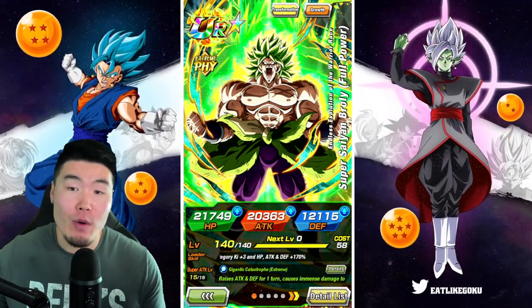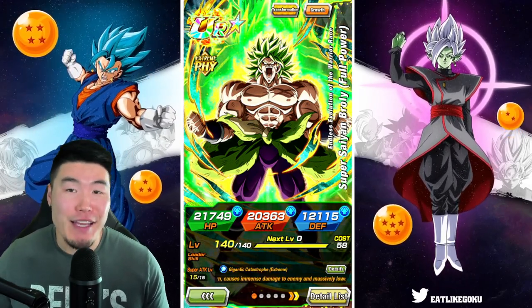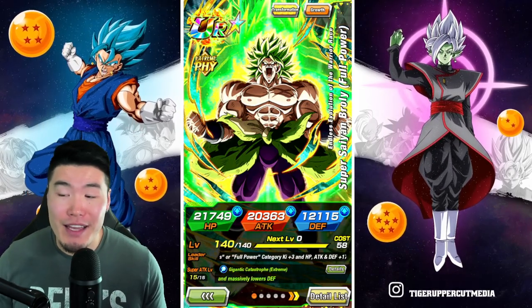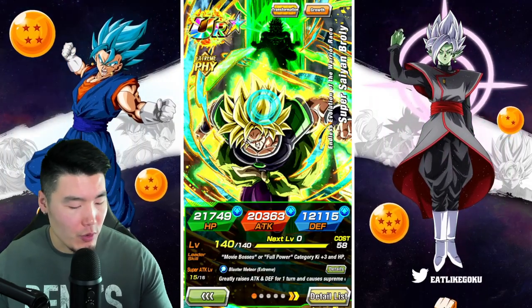Today we are going to be showcasing the newly Extreme-Z-Awakened Full Power Broly at Rainbow Status. As always, before we get into the gameplay, I want to quickly go over his EZA details. If you guys already know what he does, feel free to skip ahead about a minute or so. Starting with the Super Saiyan Broly here: